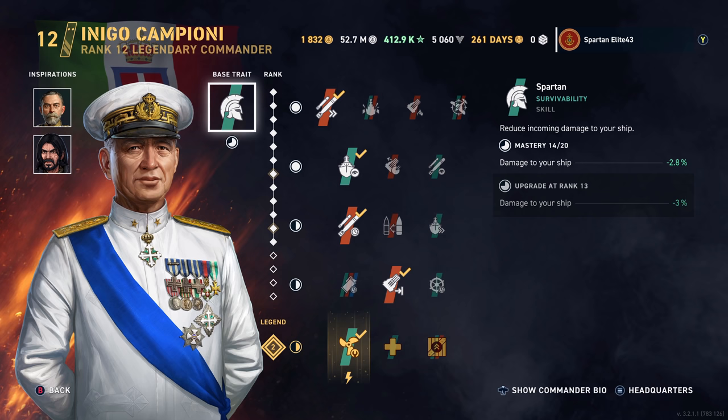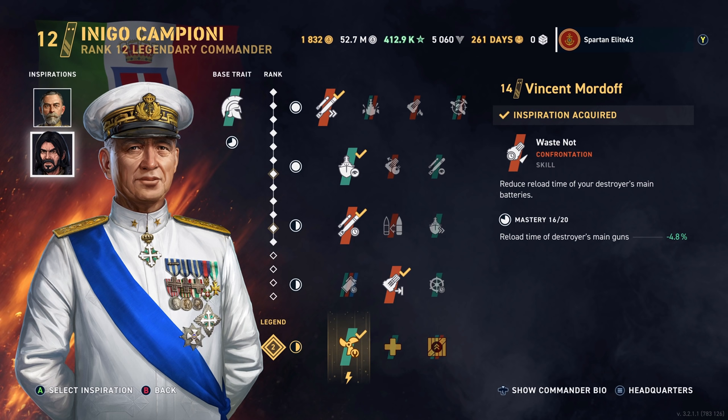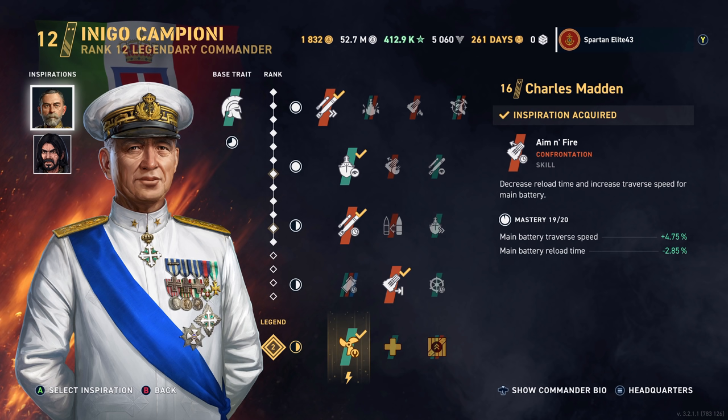We are using Inigo Campioni, running Charles Madden and Vincent Mordoff as our commander inspirations. We're running a destroyer without all of the destroyer detectability perks — trust me, you need it on this thing. We're using Vincent Mordoff for his ability to decrease the reload time of the guns, and Charles Madden for his ability to reduce the reload of the guns as well, trying to get as much reload out of these guns as possible.